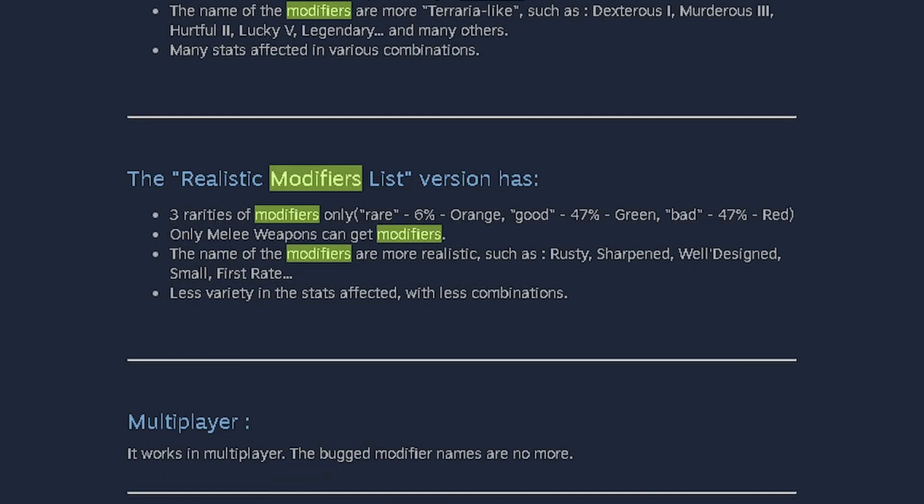The second optional module you can get is the Realistic Modifier List, which adds less diversity in the list of traits. For example, it includes modifier names like quality, five-star, bent, damage, rusty, sharp — things that are more feasible and more realistic. I don't want to say balanced, but just a little more realism.